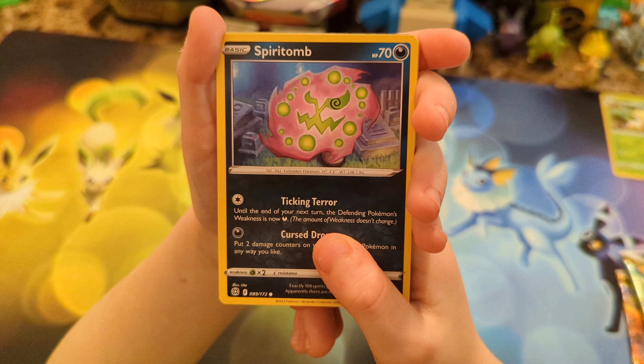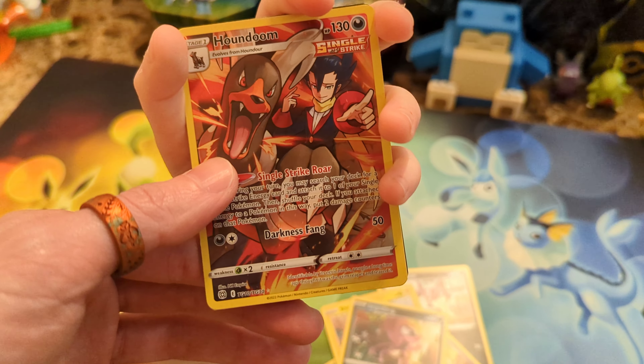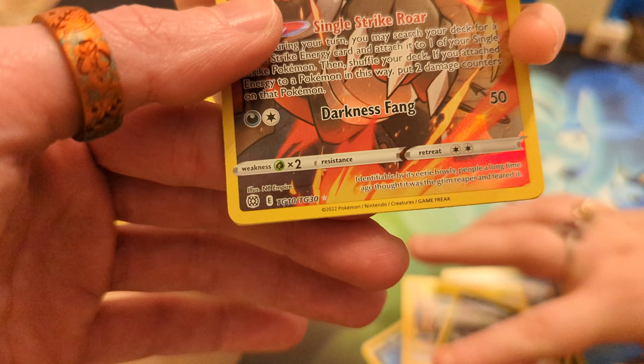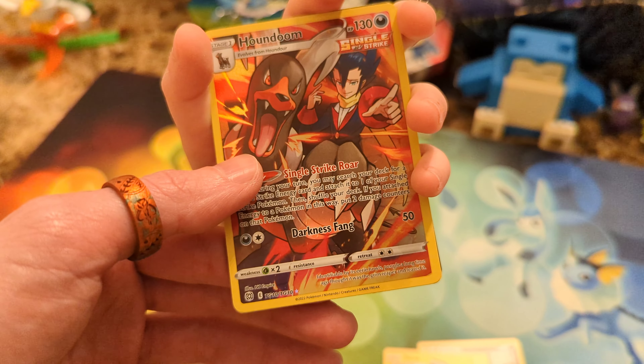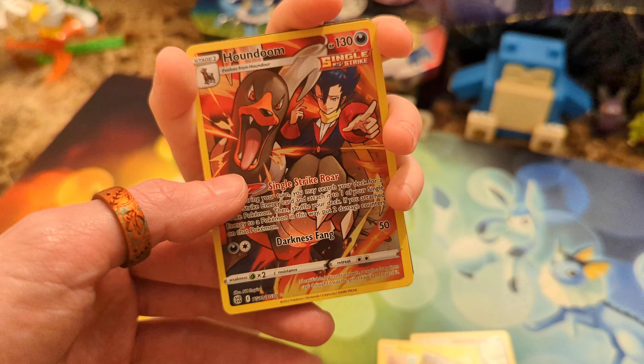We've got to look at this beautiful artwork. We've got Spiritomb, Purloin, Milcery. Aw, Shinx! Oh, I saw a Character Rare card! First pack magic - Impidimp. And look at this - it's the Houndoom Character Rare already! So these cards are actually listed as TG. They're considered like trainer cards or something like that? I'm not really sure what TG stands for. But we got the Character Rare Houndoom. That's really cool.